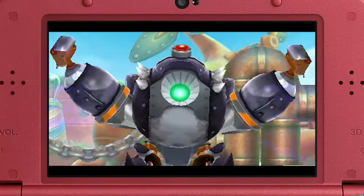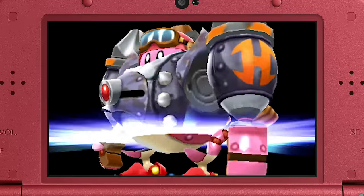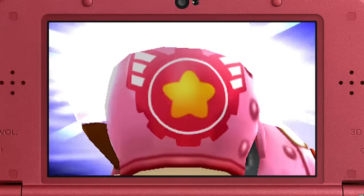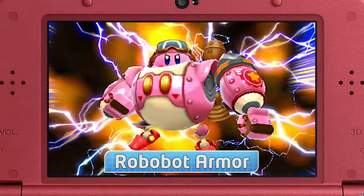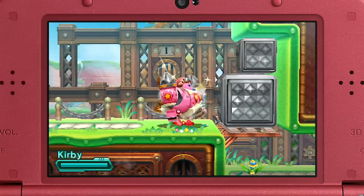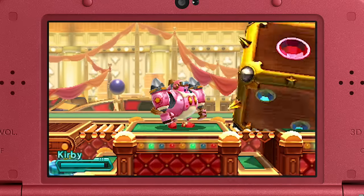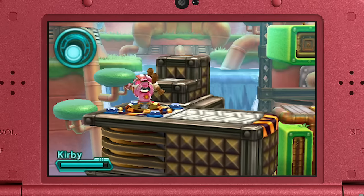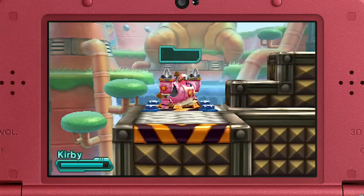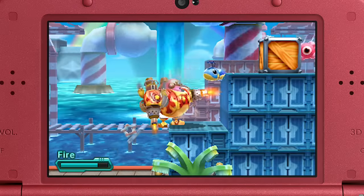And the revolutionary Robobot armor. First appearing as an enemy, it will become Kirby's best friend when he boards it. Wreck giant blocks to clear the way. Use its arms like a wrench to operate puzzling devices. And if you scan an enemy's ability, you can switch to a new, more powerful mode.